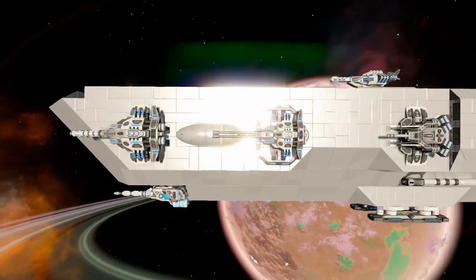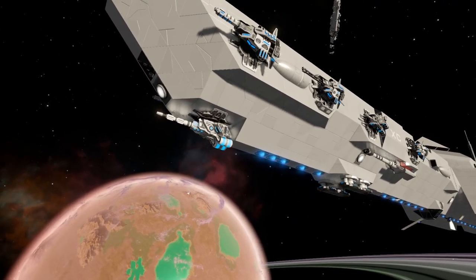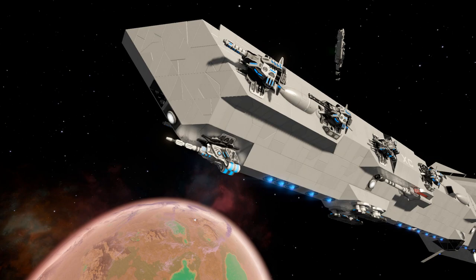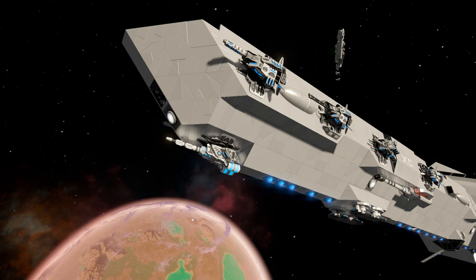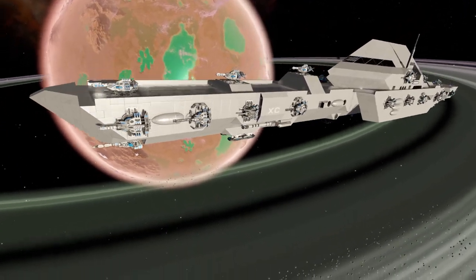The drill turret has been moved from the middle of the ship to down there. It kind of worked in the middle, but it made it hard to drill and mine because it restricted movement. Down there it's easier — you can swivel the drill to the left and the right.